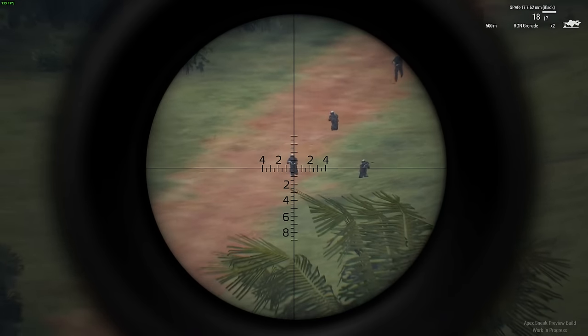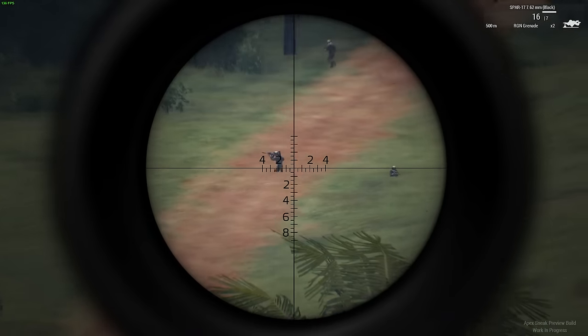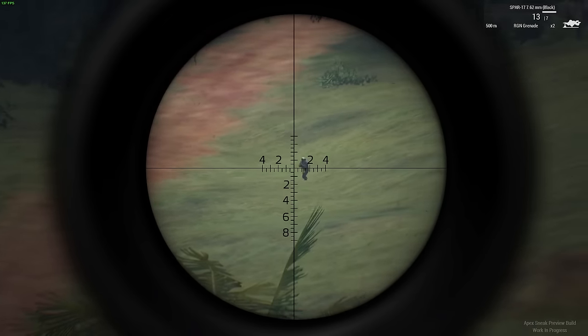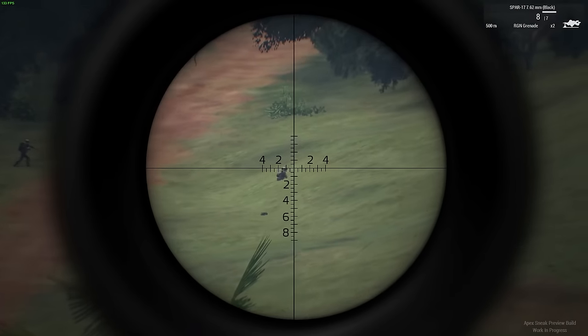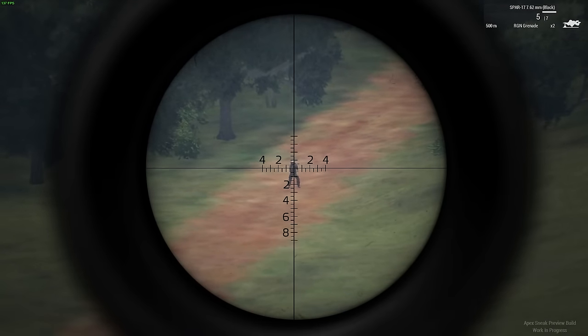In an overwatch position, it's a completely different story, and in that situation the SPAR-17 is probably a little bit better. Although both guns are capable of one-shotting targets out to 1500 metres or more, the SPAR-17 is just able to do that a lot more consistently. The penetration of the 7.62 is also a lot better than the 6.5, so it's a little easier to take out tyres or shoot through walls. But at the end of the day, you've got to ask yourself how often you really need to do that anyway — so depending on your playstyle, penetration might not even be that important.